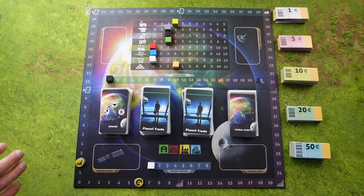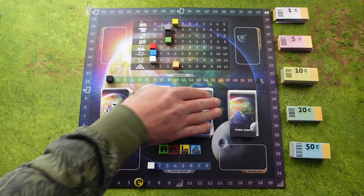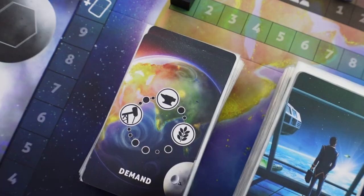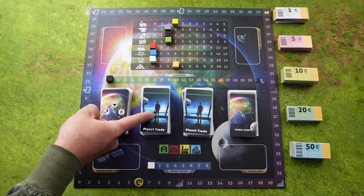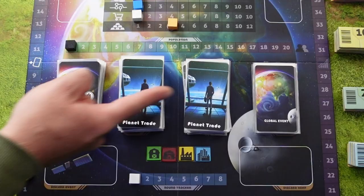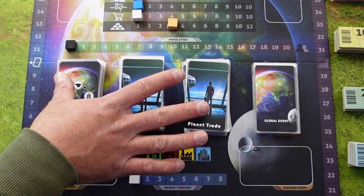This here is the setup of the main board. In the middle you have some different cards. The first one is the demand cards, the second one is the event cards, then we have the keep cards, and lastly global events. All of these four piles should be shuffled separately and placed on their corresponding space. I will tell you more about these cards in a bit.